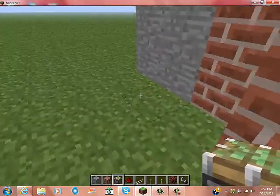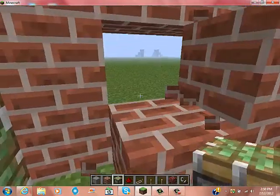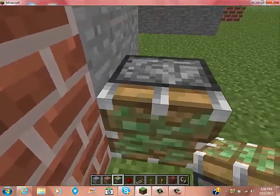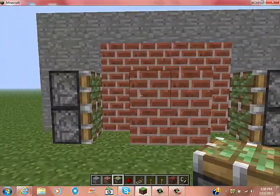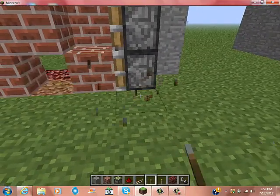First, you're going to want to take two sticky pistons one block away from the back of your fireplace and place them on both sides like that. When you hit the lever, it'll pull them in.